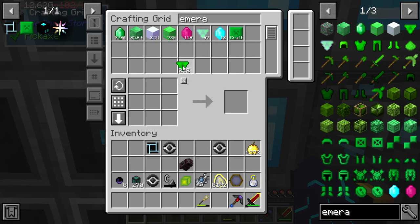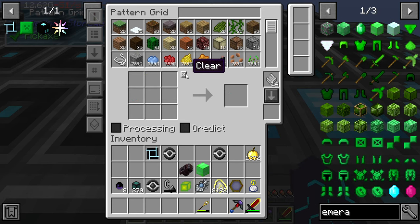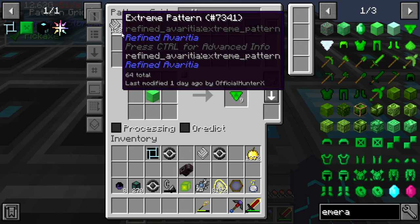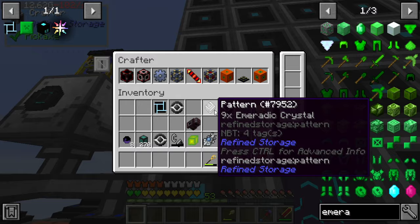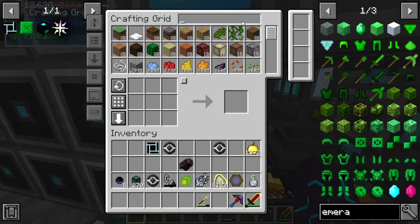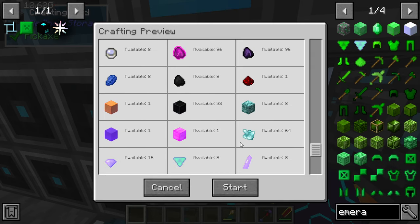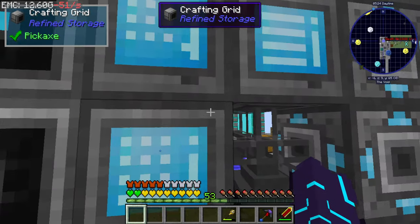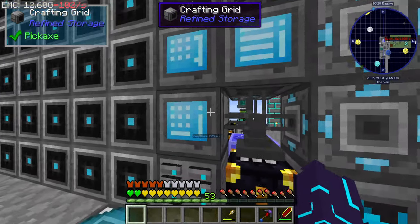I'm assuming you don't know how to down-craft that. Fair enough. Alright, we're getting low on patterns again. Patterns. Another 128. I just find it easier to just craft 128 at a time. Now can we make our compressor? Yes, we can. Good. Look at that craft. That's a big-ass craft I don't have to do.